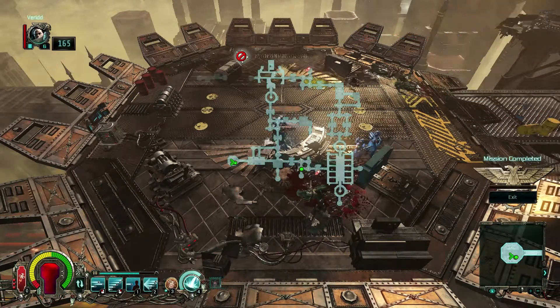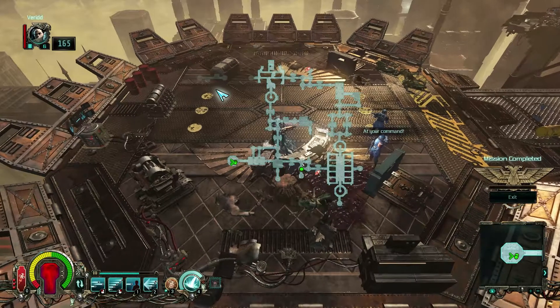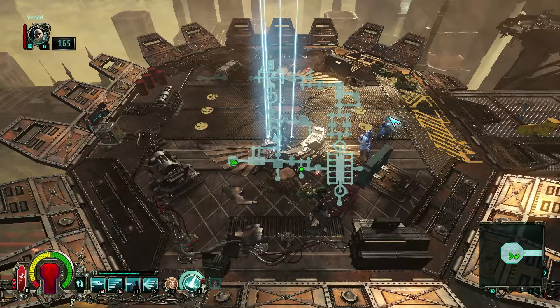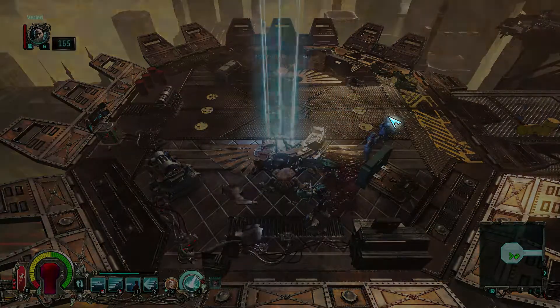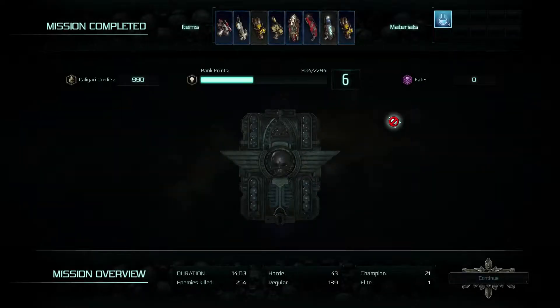Do we go continue? I have pretty much everything covered except this one over here — this one we did not — but I'm too lazy to walk all the way up there, so nope, exit the mission. For the Emperor! Probably should get rid of the map so we don't encounter any weird problems. White missions are too easy.